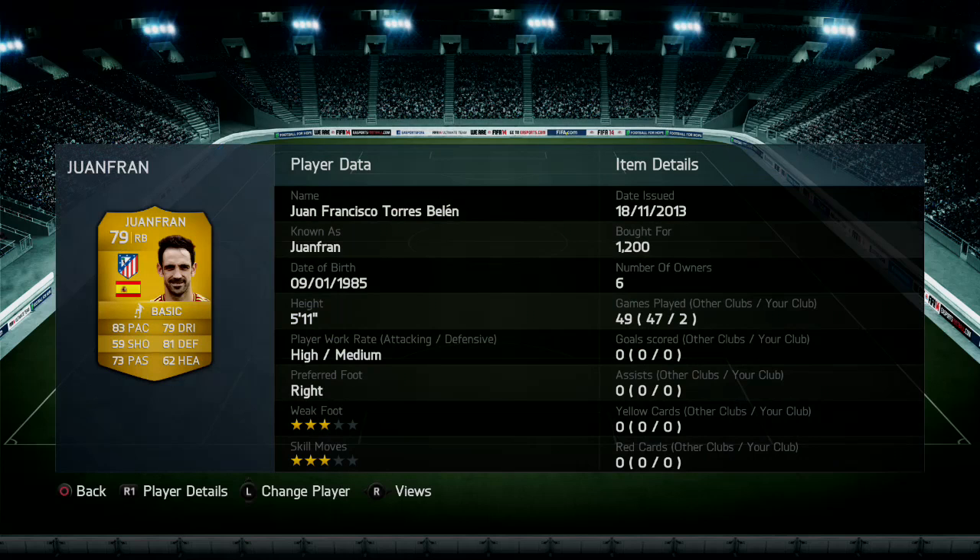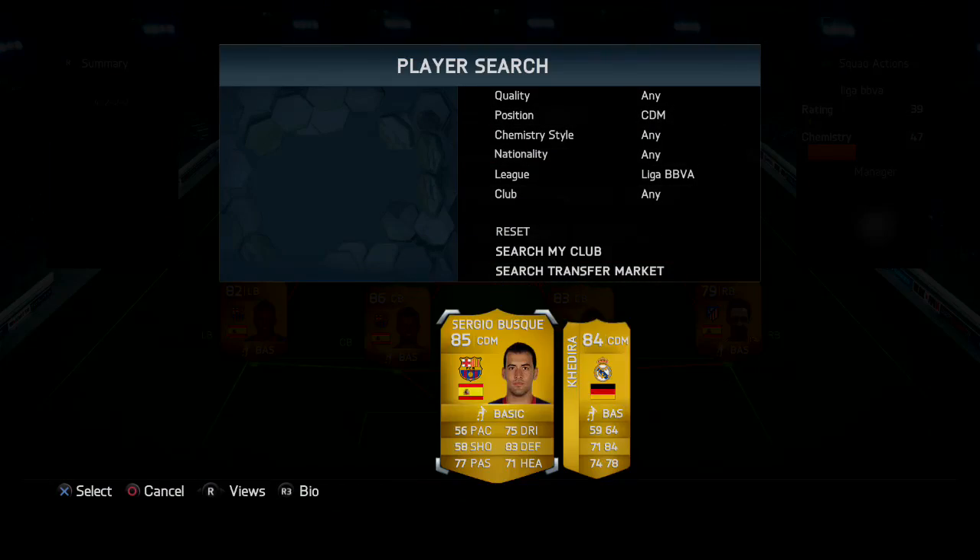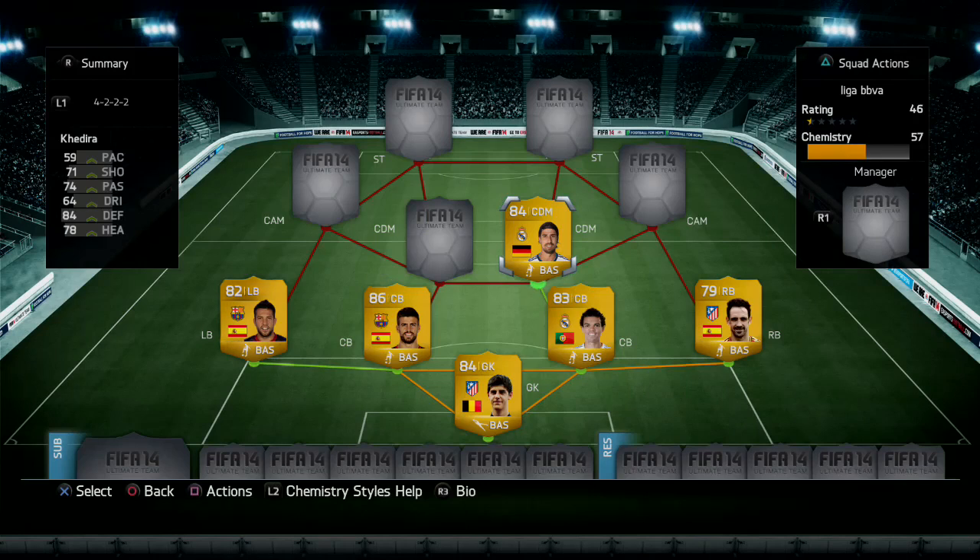At right back we go for Juanfran, costing 1,200 coins: 83 pace, 81 defending, 62 shooting, 79 dribbling, and 73 passing. He's five foot eleven with three-star skill moves — a very good player indeed.